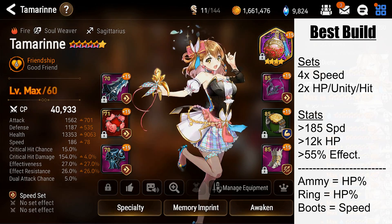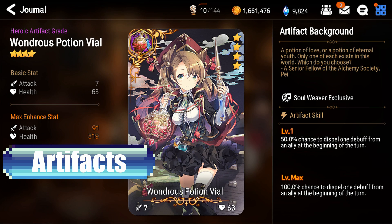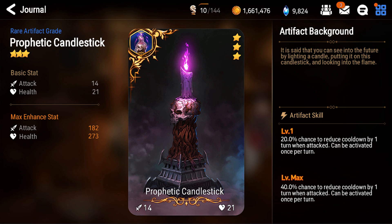For artifacts, in my opinion there are only three you should choose from. Magahara's Tome is arguably the best, giving her CR after using your S2 in either form, thus allowing her to get more turns in. Wondrous Potion is the second best, since until she can use idle form she has no way of dealing with debuffs for herself or your teammates. Lastly is Prophetic Candlestick, which has a chance to lower her cooldowns by one turn when attacked — this is likely the beginner's choice since it's a 3-star artifact and easy to max out. Tamarinne should generally be your lead hero unless you have a tankier unit that can take the bulk of incoming damage, since despite being a healer her bulk is weaker than other 4 or 5-star healers.